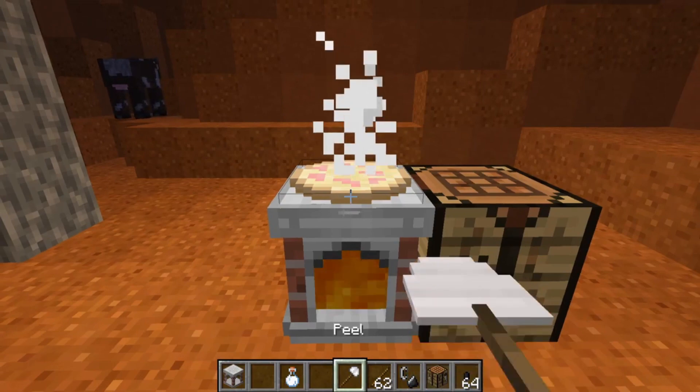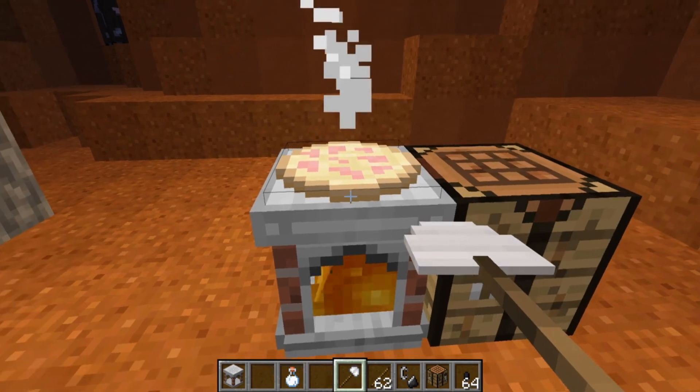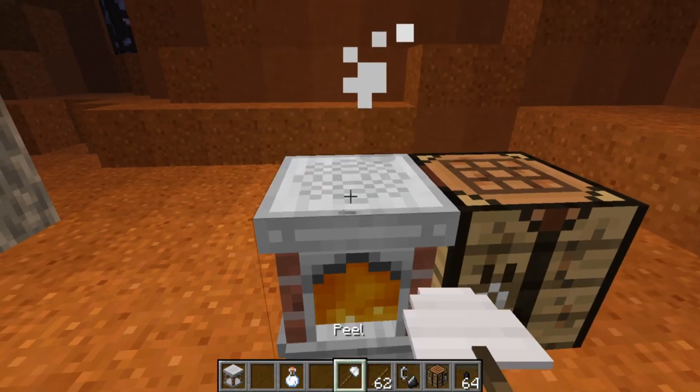In the newer versions of this mod you can cut the pizza into slices and have access to many new ingredients and recipes such as new meat toppings and more for variation.